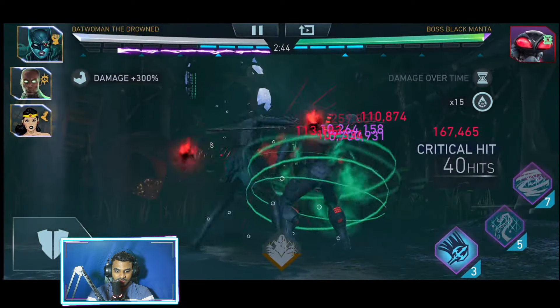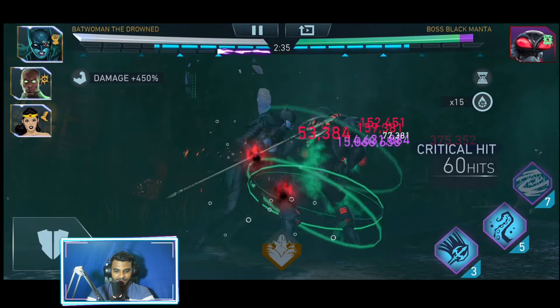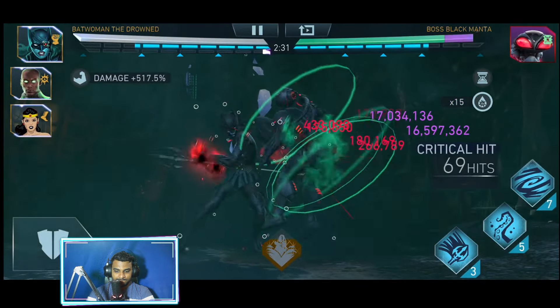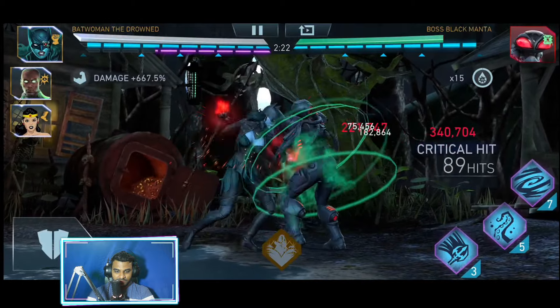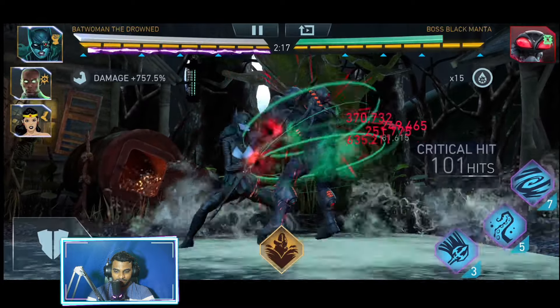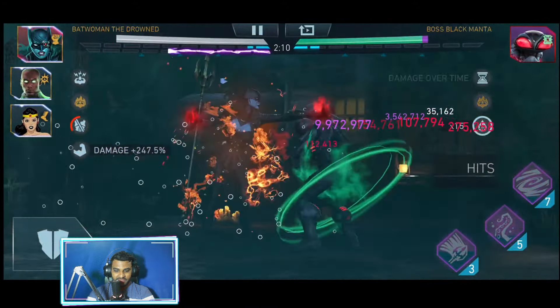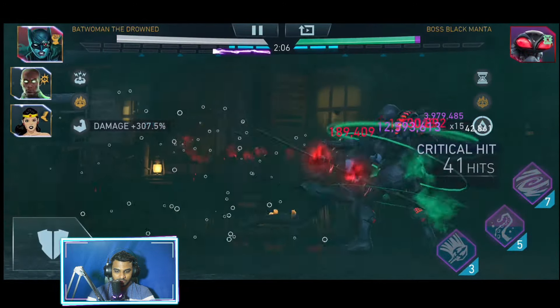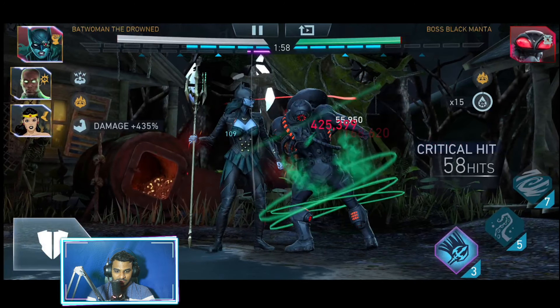It's right in the corner now. Damage is increasing bit by bit — a thousand percent, this will be quite high. We're halfway there — 500 now, 600. Get him back in the corner. Alright, 600% — this will be great. We're gonna make quick work of Manta.